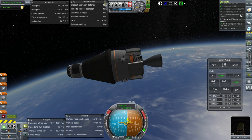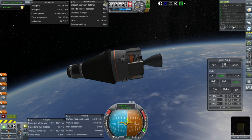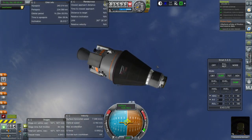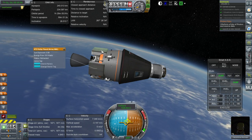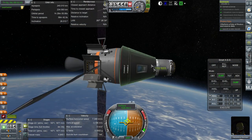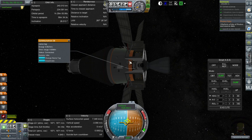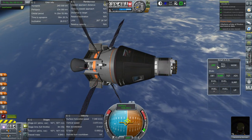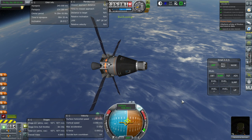It looks like we have to complete an orbit first and then do the EVA — there's a completing orbit clock here. We might as well do a quick EVA first. Let me extend the solar panels — the action groups didn't work. If she's going to be here for a whole day she's going to need power. I'm also going to extend the communotrons so that the Able Avionics package can keep the pod stable while Valentina is on EVA. Set SAS to on.